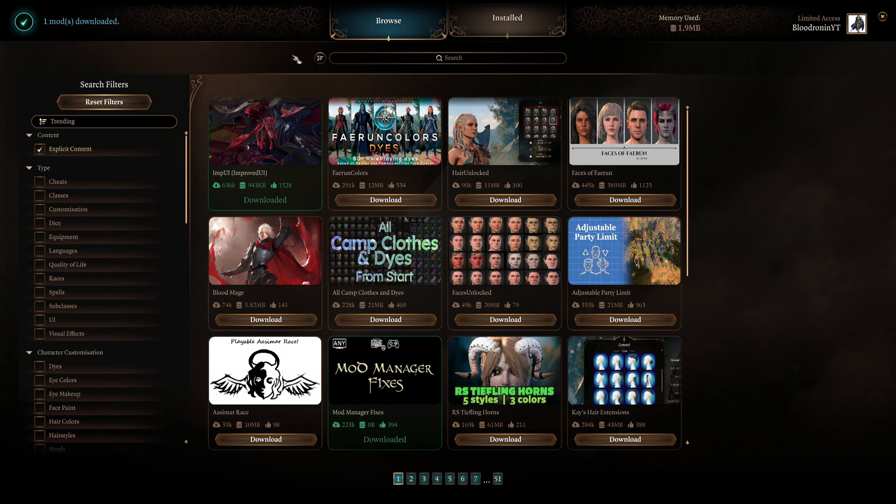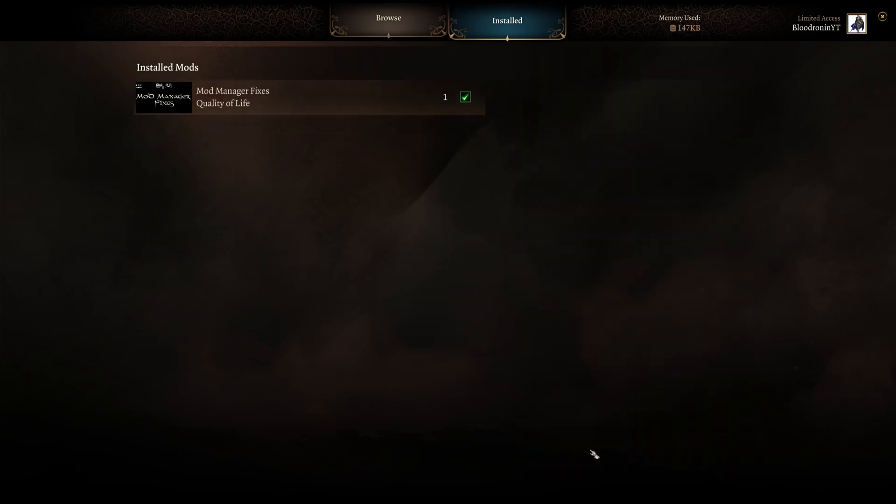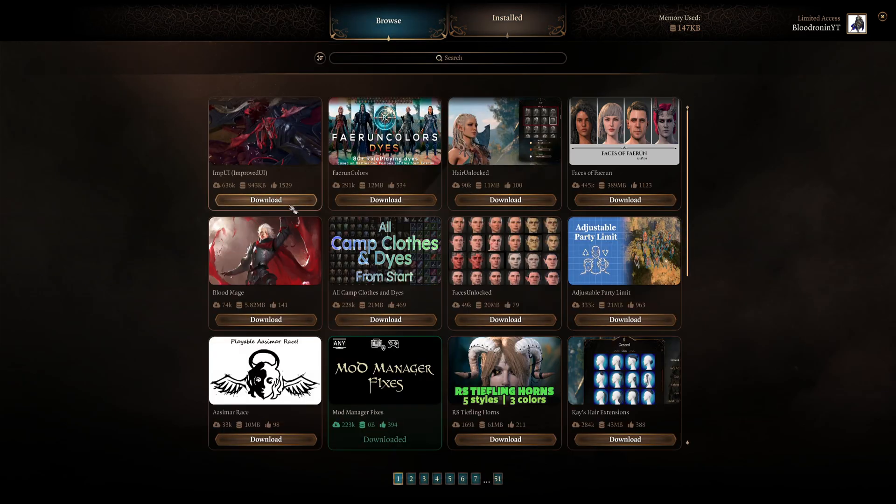For those who don't know how to actually uninstall a mod, it's super easy. Click on installed. If you already had third-party mods installed using mod manager, they would be here as well. You can see the mods you already installed are enabled automatically. You simply click it and hit uninstall — that mod is now automatically uninstalled. Go back to your browse, download it again, click install, and as you can see, it's already installed.